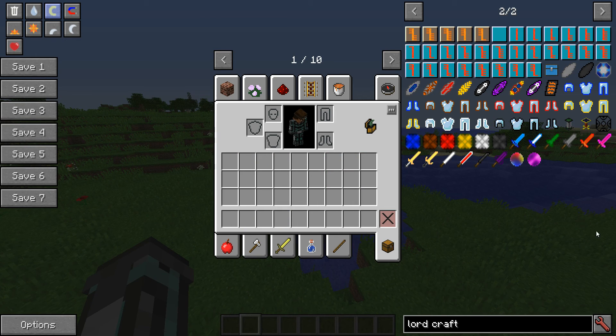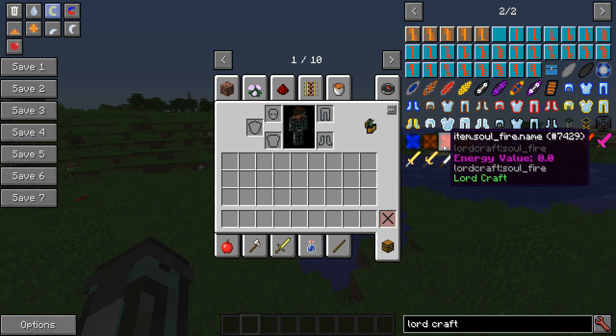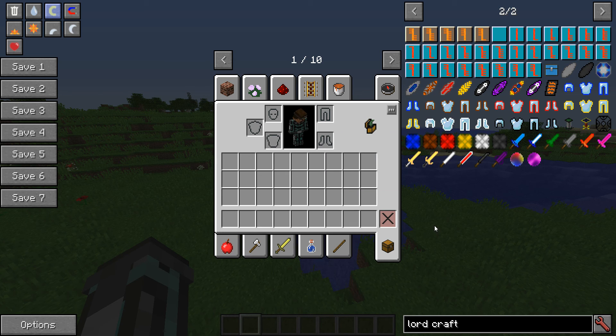There are also new soul items — Soul of Water, Soul of Earth, Fire, Air, Light, and Darkness. These are not finalized textures yet, but they'll be used in crafting these weapons, which I'll talk about in another update video once they're ready to be shown off.